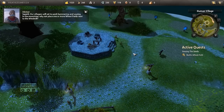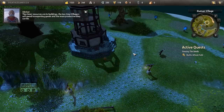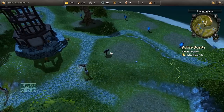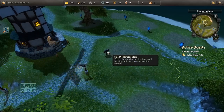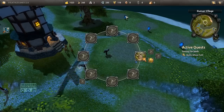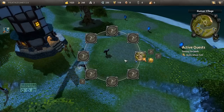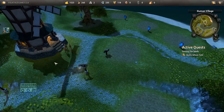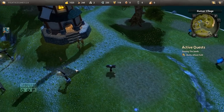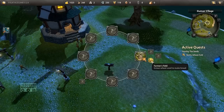Our villagers will set to work hammering and sawing. In the meantime, why not place one or more wheat fields next to the windmill? The closer resources are to buildings, the less time villagers will spend transporting goods, and the more productive they can be. New building options are available. There you go — build the wheat fields, let's do it here.